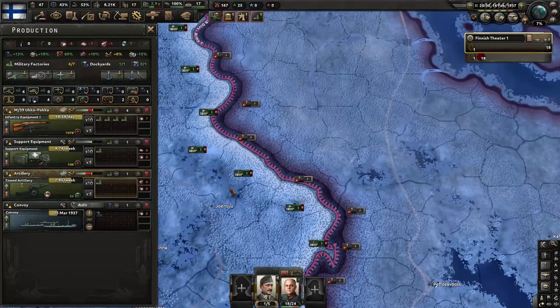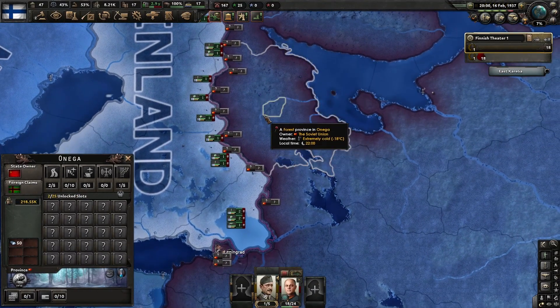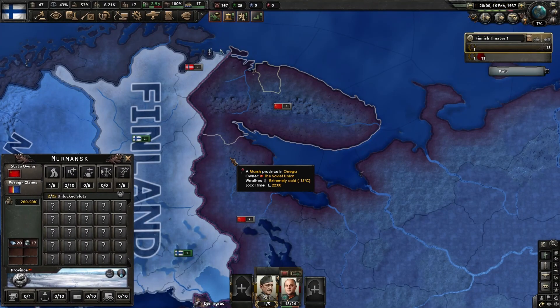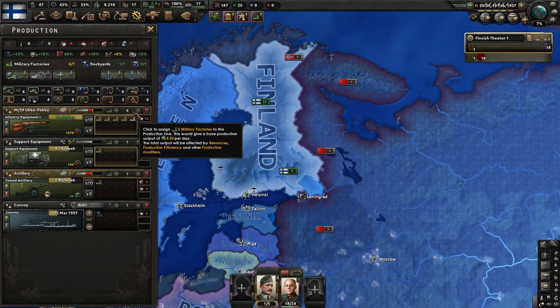Unless we could somehow push across this peninsula area — I'm not sure what it's called — we could cut them off and have a smaller front. Plus we'd have the northern arm as well, so we'd have quite a manageable front. That would be good to achieve.